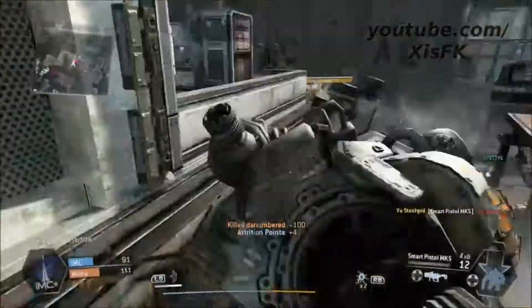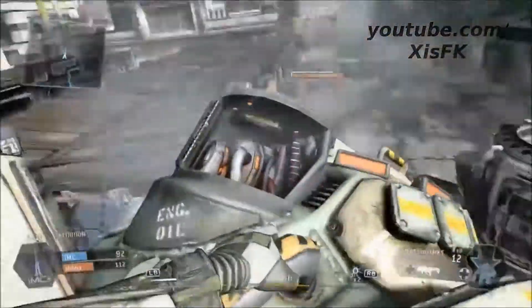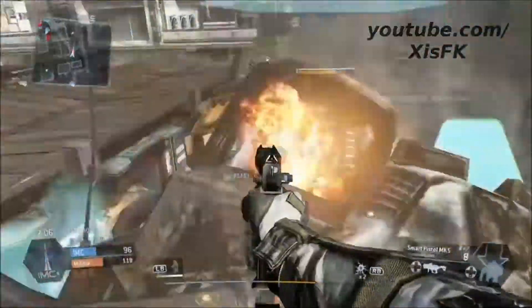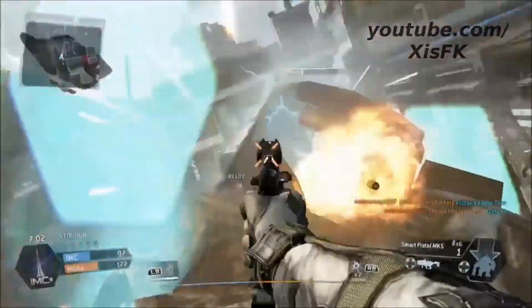So to do this, just double jump, click X, and you will basically go on its back. You're going to take off the cover leading to a brain, and you just want to shoot at it — just spray at it with your primary weapon. This is by far the best method to use to kill Titans more easily.